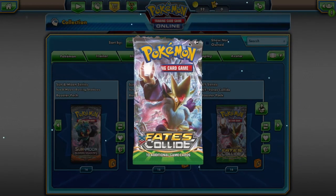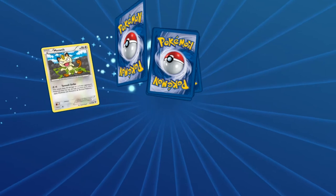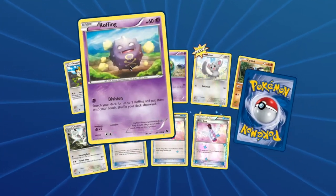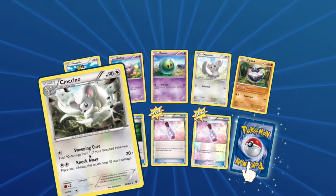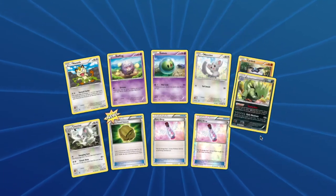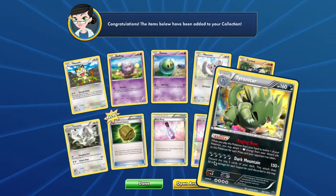And your last pack, Fates Collide, you will have access to: Meowth, Koffing, Solosis, Cinccino, Carbink, Cinccino, and a Tyranitar. Jesus Christ, dude.